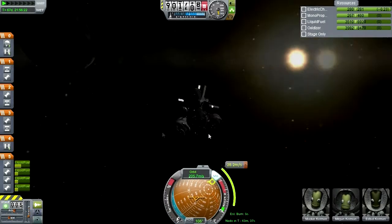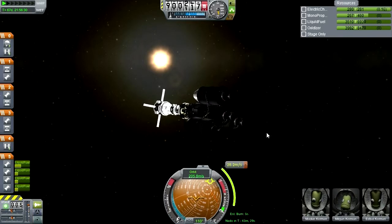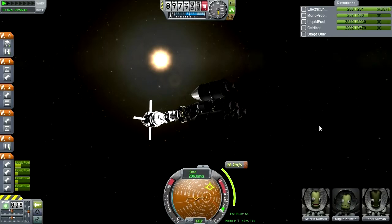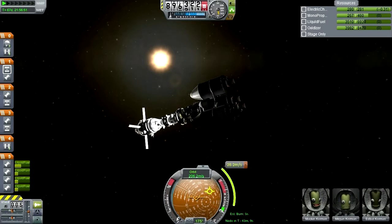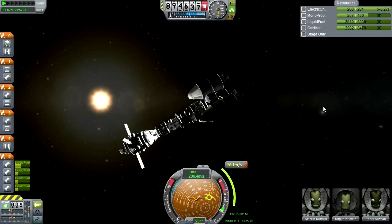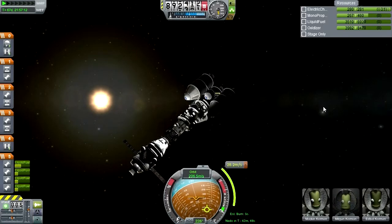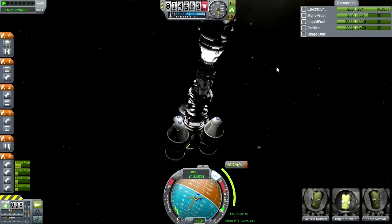Now where is the maneuver node? I think I'll take SAS off so it doesn't stabilize things - I want it to keep rotating until I find the maneuver node. Makin and Edval, the two guys in the landers, seem to be quite happy, but Mick Kerman, the one in the command module, does not. Maybe he's just upset that he doesn't get to make a landing on one of these bodies. Oh, we should do a high flyover DUNA. Yeah, let's do that.